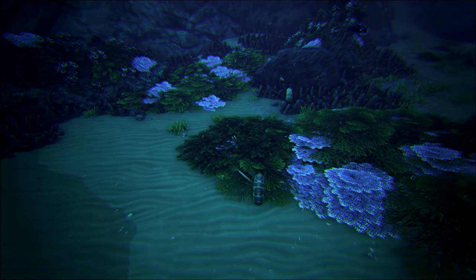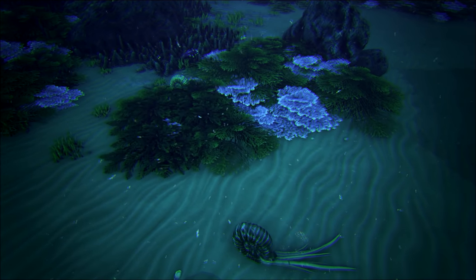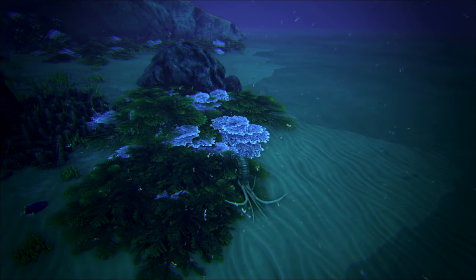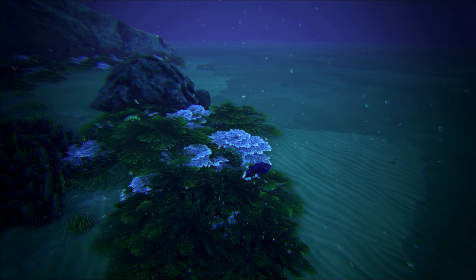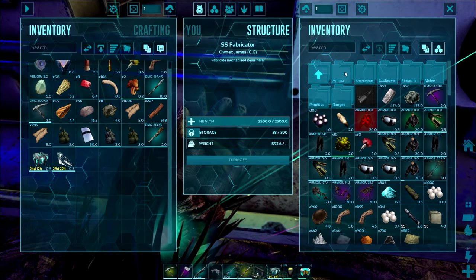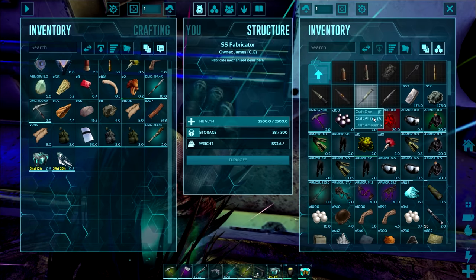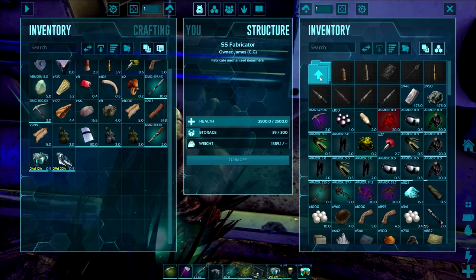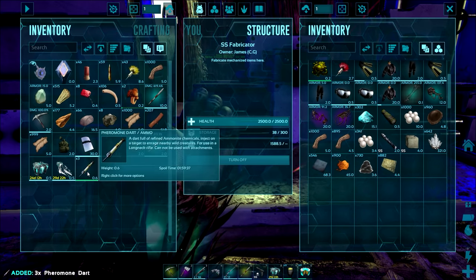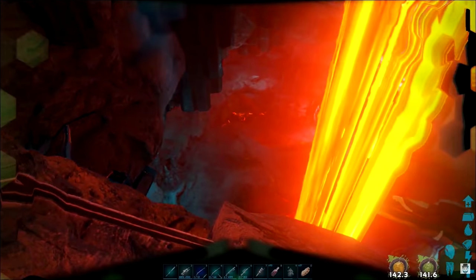The next tip relates to ammonite bile — the little shellfish found at the bottom of the ocean. They are quite rare and tend to spawn in the two artifact caves in the ocean, but they drop a toxin that's important to craft the pheromone dart. Most people skip this engram thinking it's more of a PvP engram, and it is great in PvP, but you need the fabricator and some ammonite bile to craft it, and it's going to be really handy in the tech cave fight. You need to create them before you go in because they have a spoil timer, but you can put them in the fridge to make them last a little bit longer.